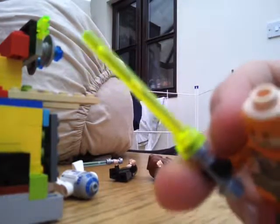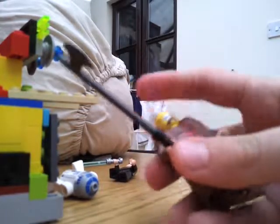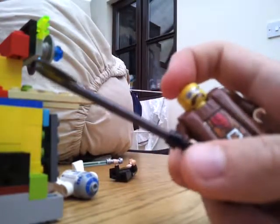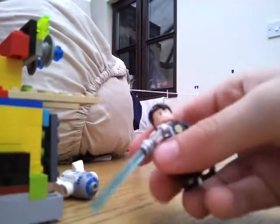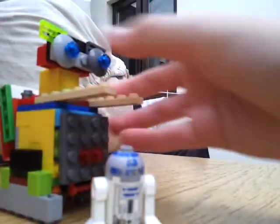This guy has the lightsaber. This guy should be Hagrid but I got him without his actual head because someone else gave me this, and yeah, this is how it looks. This is the character that I'm going to be — Tony Stark's head and hands, and my R2-D2.